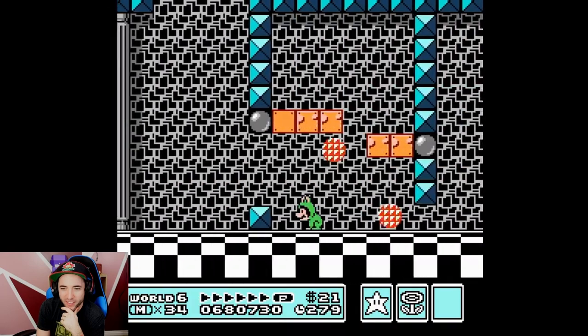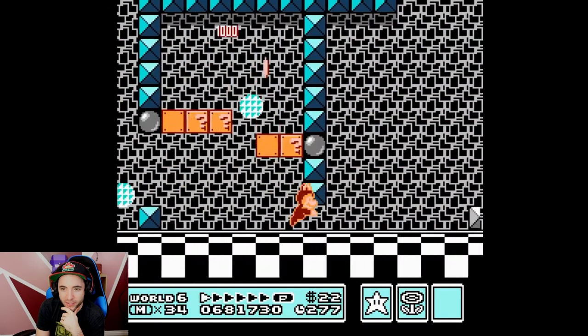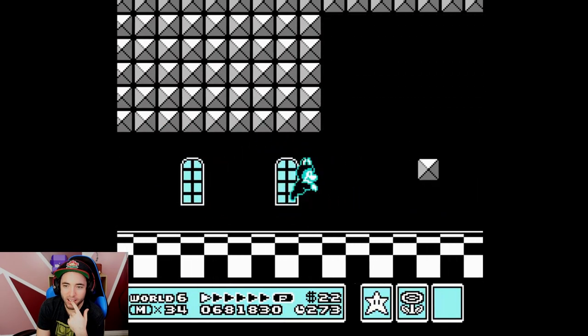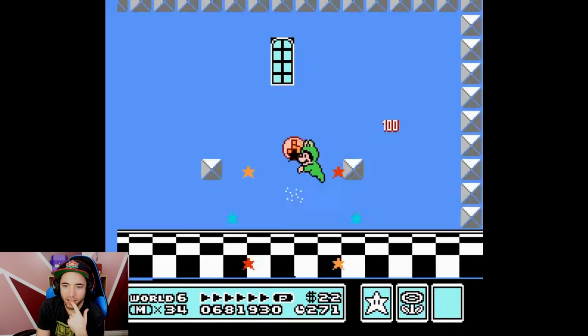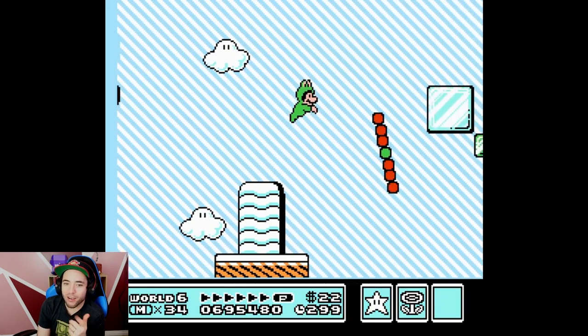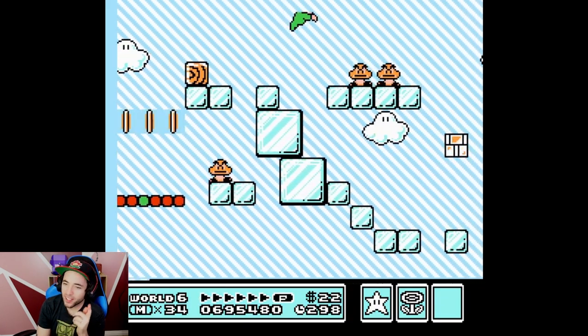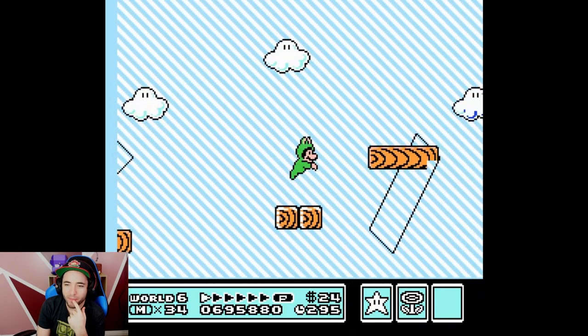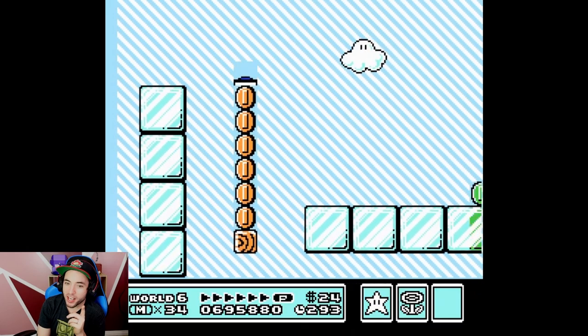Here's a one tile. The coin block — it had to have been the coin block. No need for a coin block. Oh, you have to cloud the 7-Fort-1. I'm not thinking properly — I'm thinking one tile only. But one tiles aren't the only thing that can stop you.